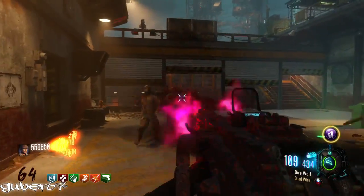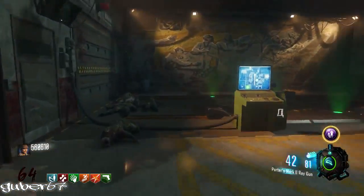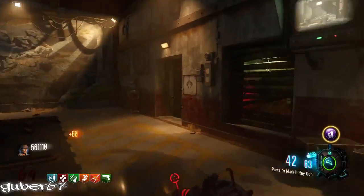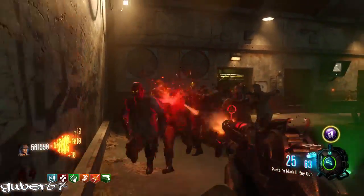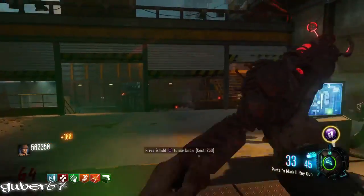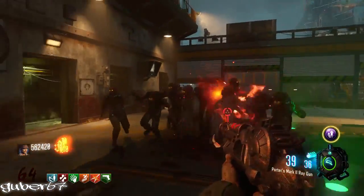Today I'm going to give you the best training spot on Ascension. With this training spot I made it to round 65 — I died because I was really bored. This is where the lunar lander spot is, right where PhD used to be. It is such an easy spot. I was only using one gun at the beginning, and then I accidentally got more perks, which I'll get into later.